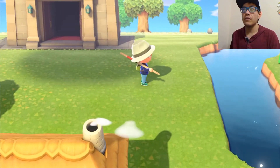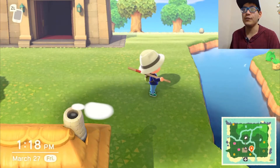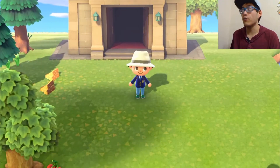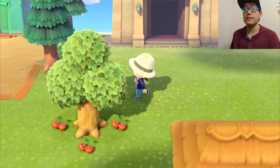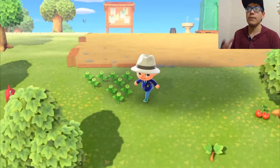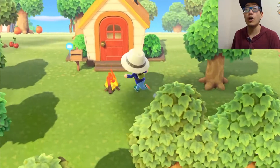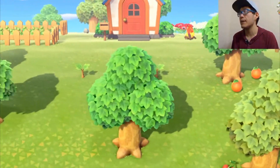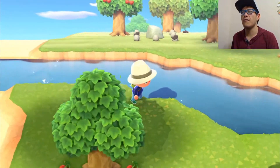I do notice my vaulting pole is actually clipping through my hat — you can see it cutting through my hat, which is kind of a little glitch. But yeah, the graphics look really great in this game. I would personally say this is one of my favorite-looking Nintendo Switch games because the cartoony vibe makes it look really crispy and nice overall. Best-looking Switch game to date in my opinion.